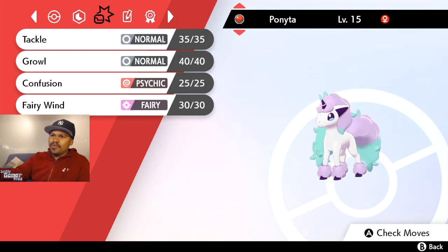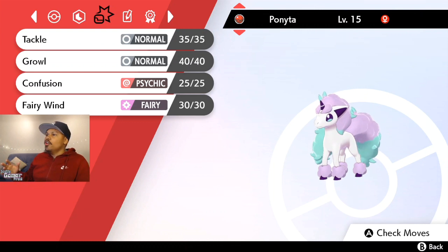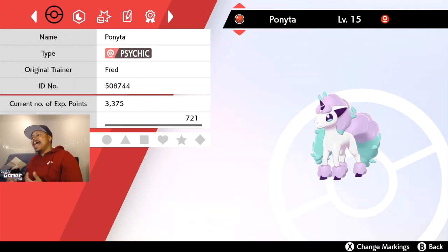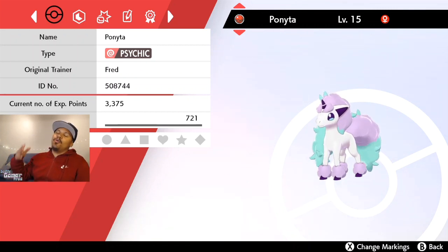To me that's everything. It doesn't have crazy moves — it has Tackle, Growl, Confusion, and Fairy Wind, all normal moves. And the Ponyta's hidden ability isn't something new to the game.